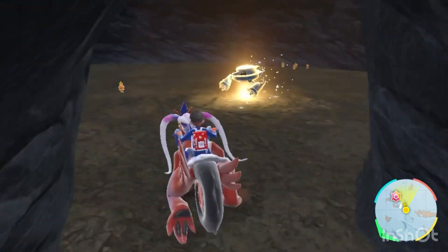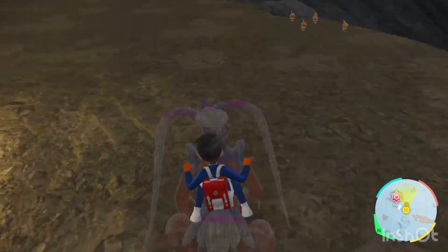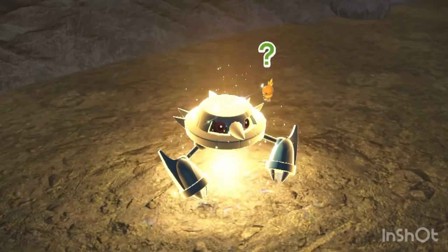Once you make it into the cave, make sure to take out this Tang here. It's shiny and good for you, but just make sure you take it out and kill it. You can always see how many Torch Ricks there are.